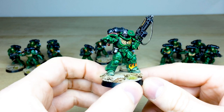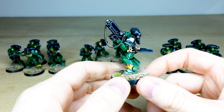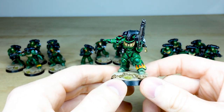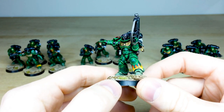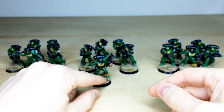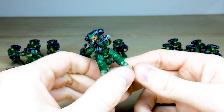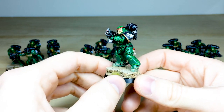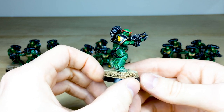Here's the second sergeant, just pointing — saying 'kill that' or something — obviously with his chainsword stowed and an auto bolt rifle. Another awesome Salamander with all his eyes painted, all the little details done. Pulling forward another one from that second squad to show the consistency of all the models — another one just shooting away with nice little scratches on the armor adding a bit of damage to the ceramite.